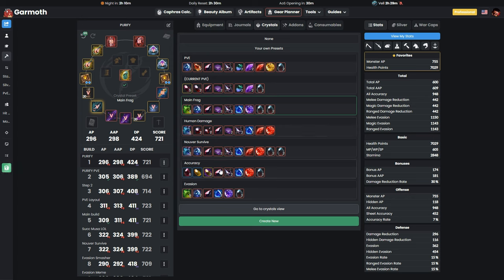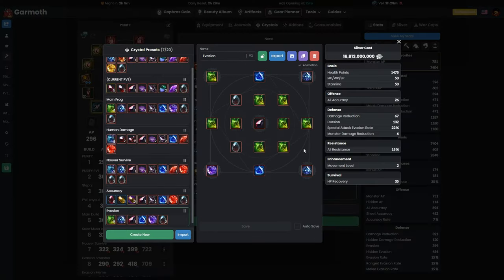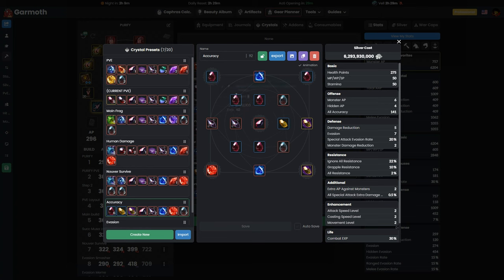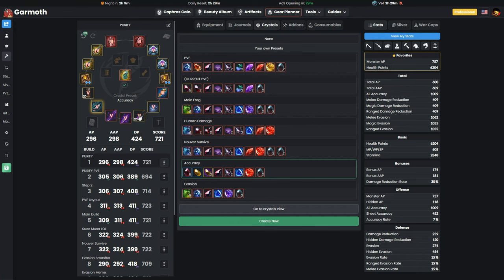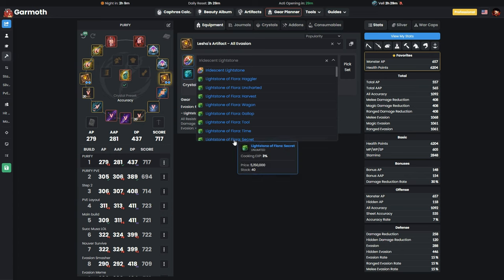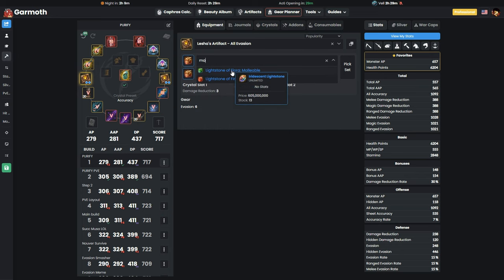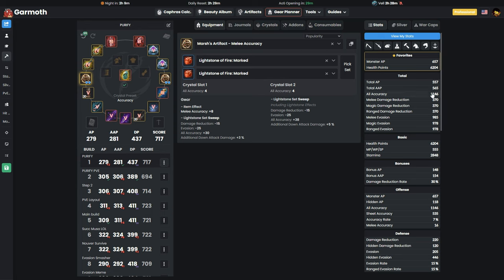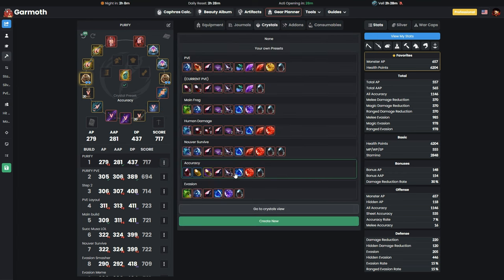For example, with crystal build presets: at 1150 evasion, if I want to be a bit tankier I can pop the evasion crystal build and my evasion goes up by 37 just from swappable slots. If I'm having trouble hitting someone, I swap all swappables for accuracy and now I'm at 1009 accuracy with the Kutum — or 1092 with different settings. Combined with lightstones, I can push it even further — swapping to melee accuracy lightstones and getting 1146 accuracy. This is the importance of crystal build swaps.